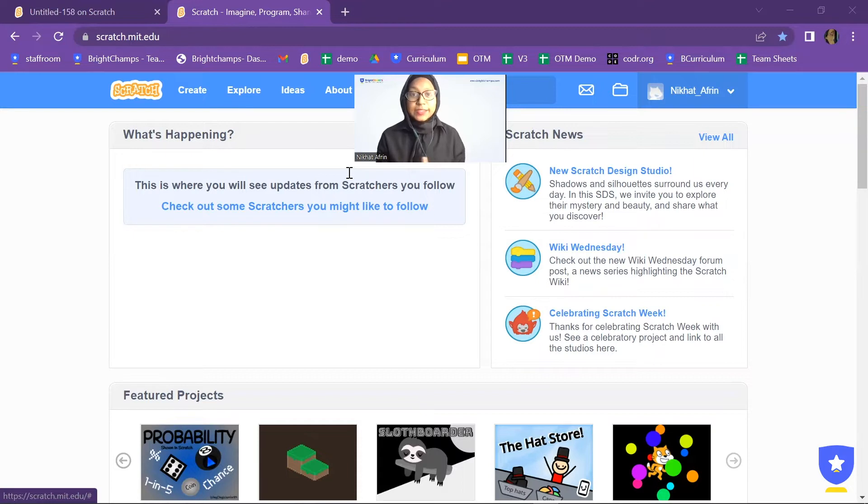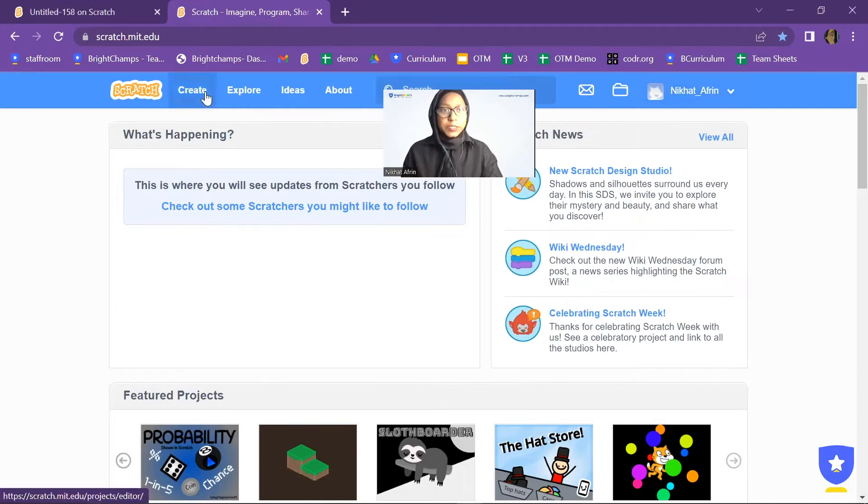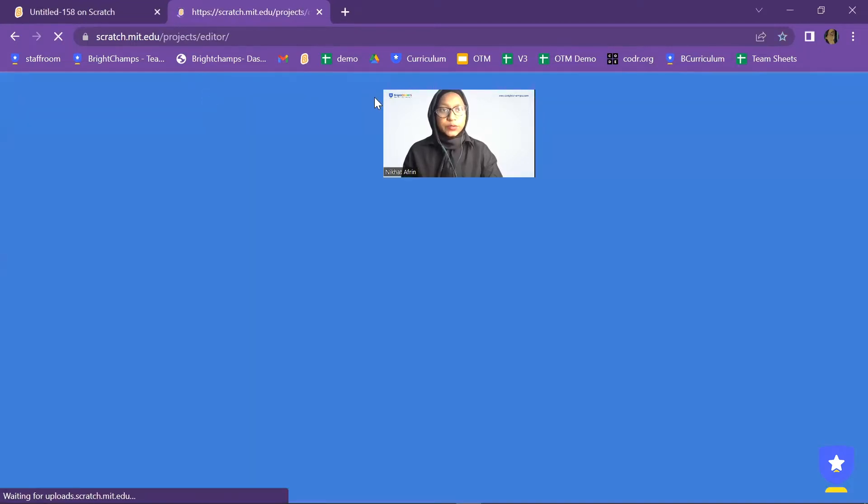We will break it into three parts. First, you have to make a path for the enemies to follow. So let's get started. I'm in the Scratch platform right now and I will go to the Create option.